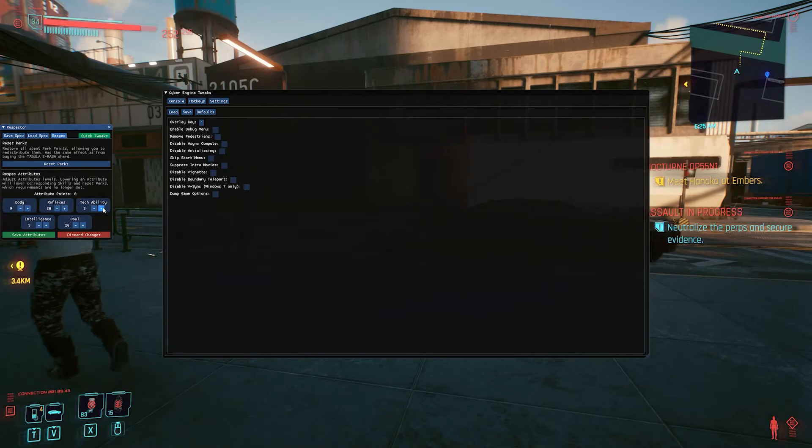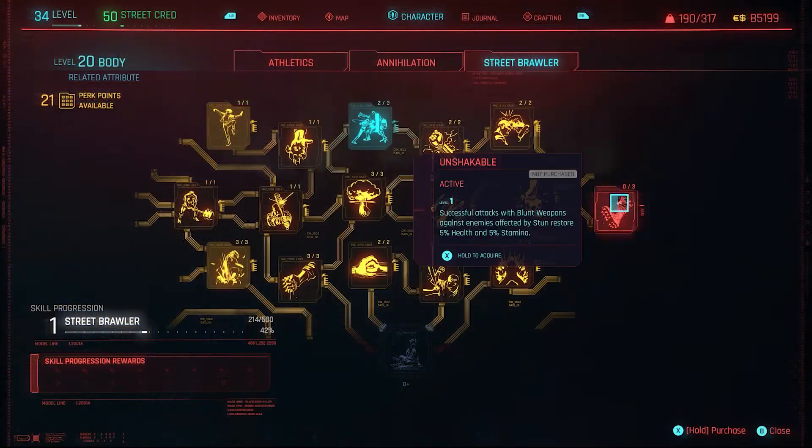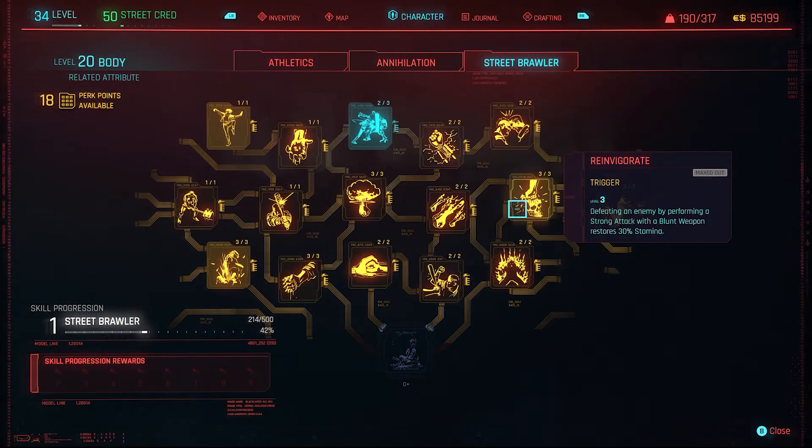Anyway, let's mess around a bit with another build — a fist build — because that's something I would normally never invest in. I invested all into body and then put all my perks into Street Brawler. Let's see how this fares.